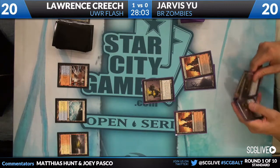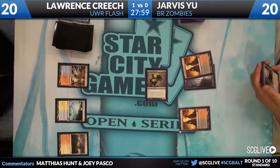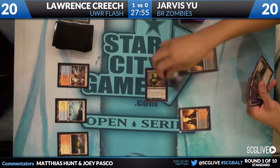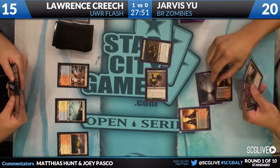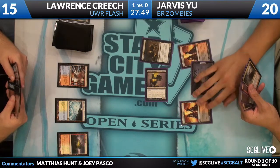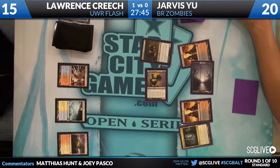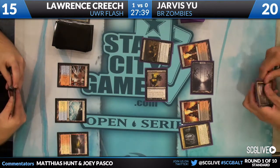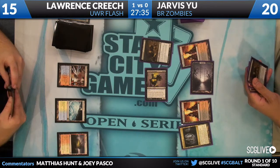Jarvis can now save the Cavern to be on Dragon or Vampire. Geralf's Messenger comes down for Jarvis following up — no Pillar for the Messenger from Lawrence. Jarvis has got to be pretty happy about that. This game is looking much more in Jarvis's favor than last game — he's got the early start he wants, resolved a Geralf's Messenger, and connected with it. He opted not to cavern up a Falkenrath Aristocrat. He replays the Gravecrawler and now plays Cavern — looks like it's on Dragon.